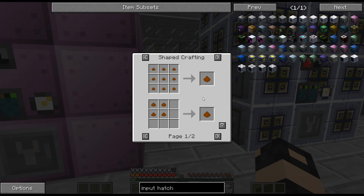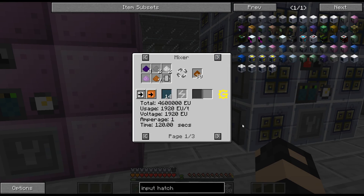I need the oxygen hatch so I can do the superconductor base, because if we look at that recipe, it does require oxygen.